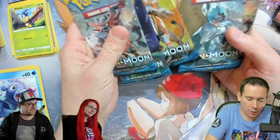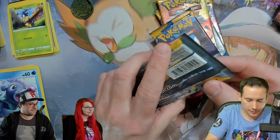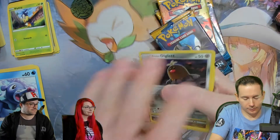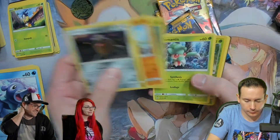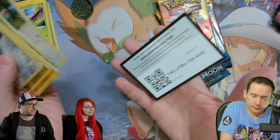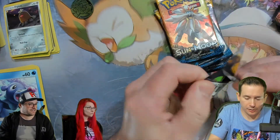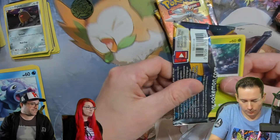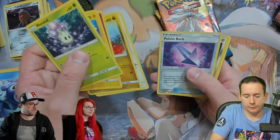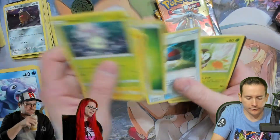Let's get to some of these random Sun and Moon packs I had kicking around. I figured they're worth opening — it's a decent set, there's some good stuff in it. A Hyper Evolution would be nice, or one of those Golden Energies. I'm a big fan of that Generations set. There was a lot of good sets. And Alolan Dugtrio with the beautiful golden locks — the Fabio Trio.